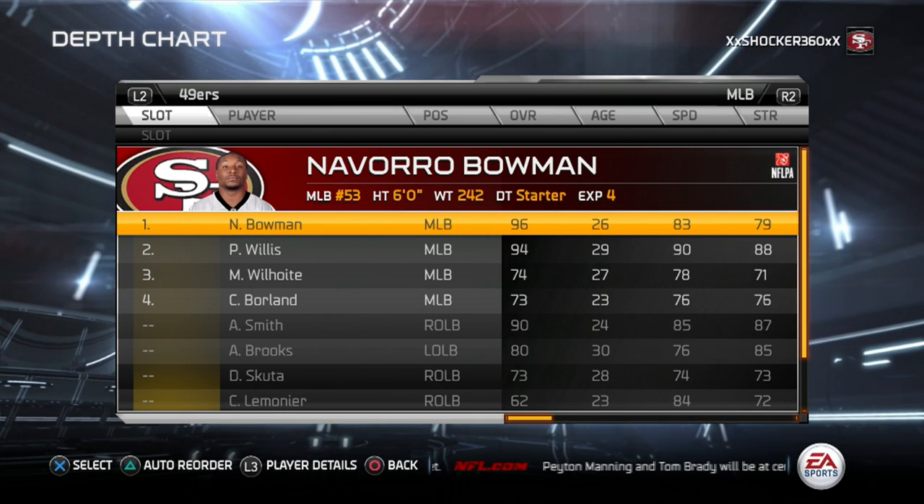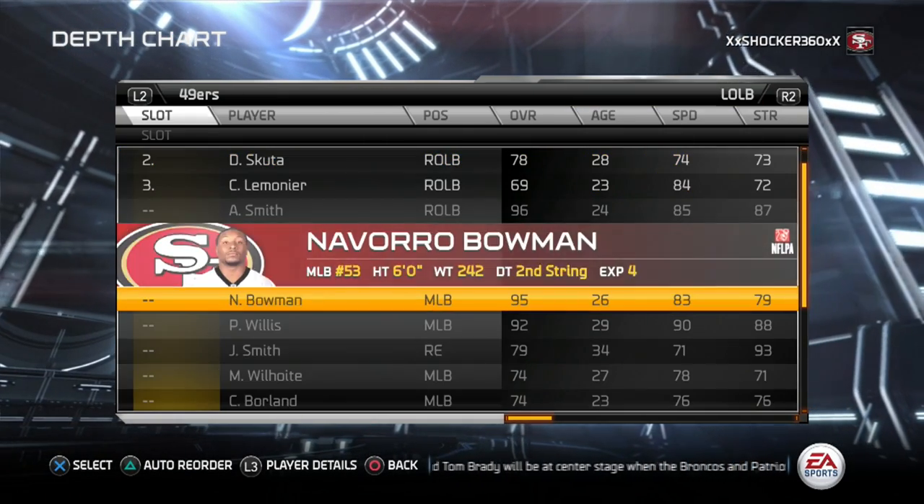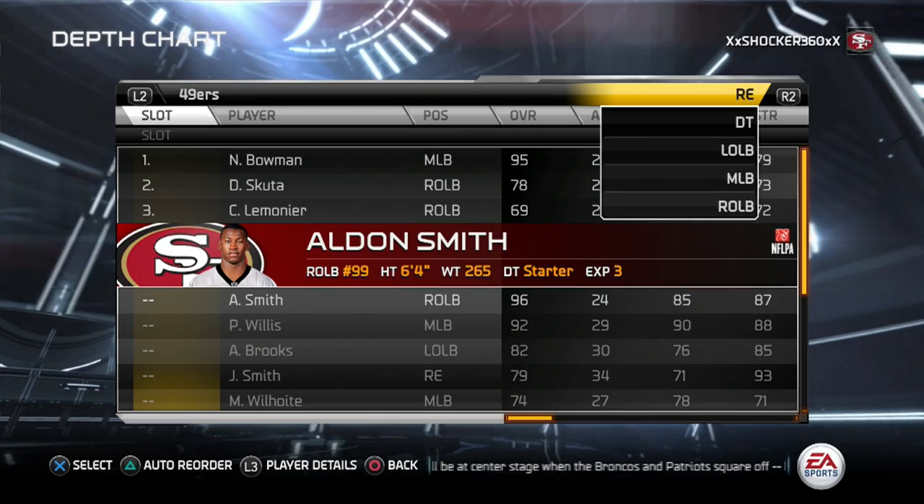The first step: go to the middle linebacker and put Bowman in, switching him up for Willis. Then go to left outside linebacker and put Brooks in, changing him up for Bowman.